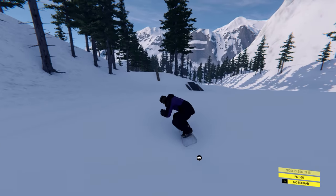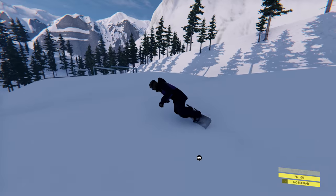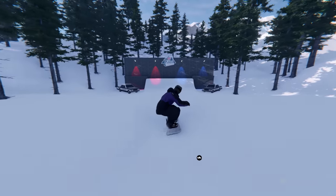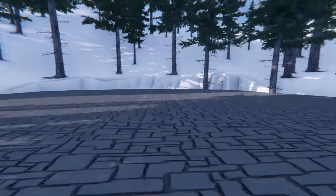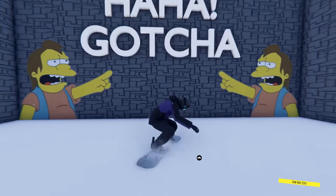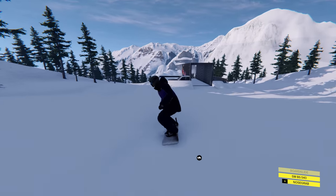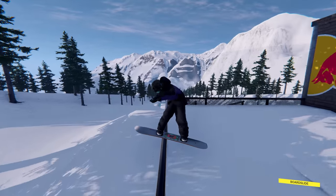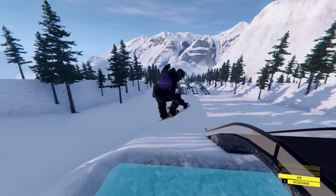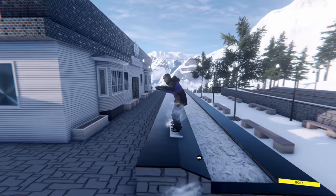Nice little butter box there, we have another like pole jam thing here. I feel like I'm doing lots of nose and tail grabs but it's all I ever do. Oh no, we landed in the little pond - unfortunate. And then it looks like we've got some sort of wall ride there or what? Hitting another nose grab, let's see if we can hit this guy back forward. Tail grab, nice. Can we please not do a nose or tail grab - I don't know how I honestly always end up doing that.